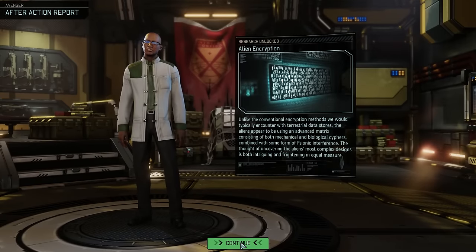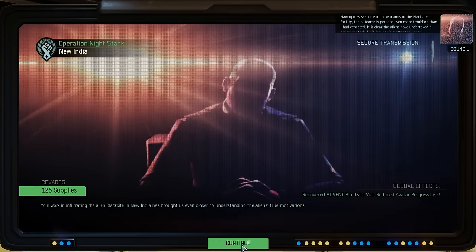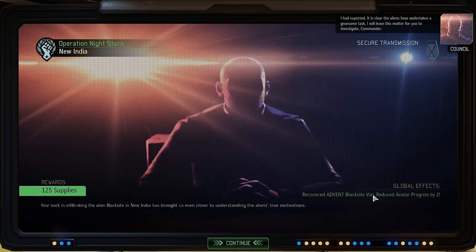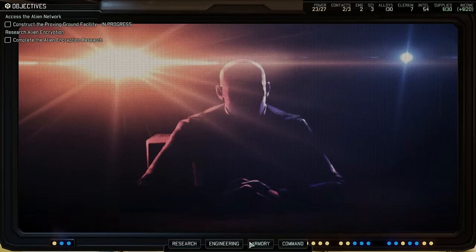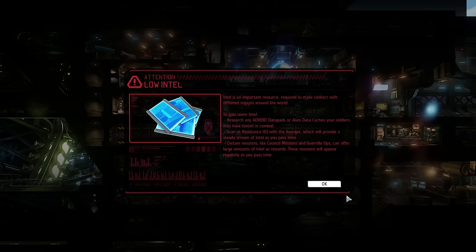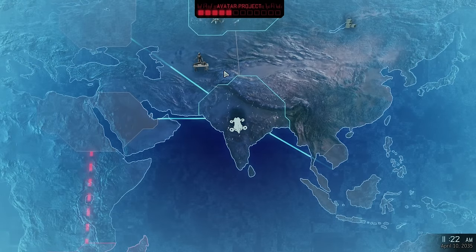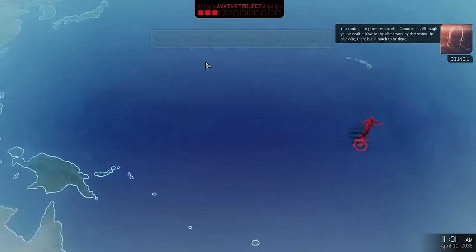Now that we've recovered the apparent product of the Black Site facility, I imagine it will take considerable time and resources to uncover the true purpose of this substance. I will begin preparations for a complete analysis immediately, command. So now we've got alien encryption research, which means when we find their alien data, we can get intel from it. It is clear the aliens have undertaken a gruesome task. Now this is huge because on the operations screen, we've reduced the avatar progress by two. Taking out these Black Sites is absolutely essential.